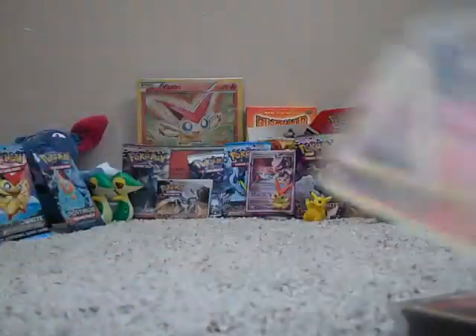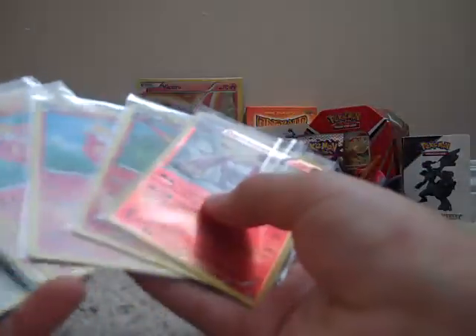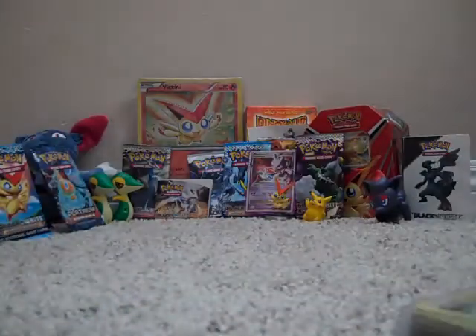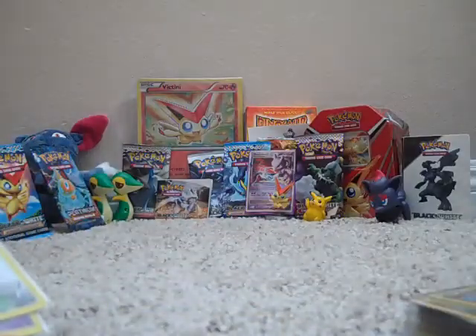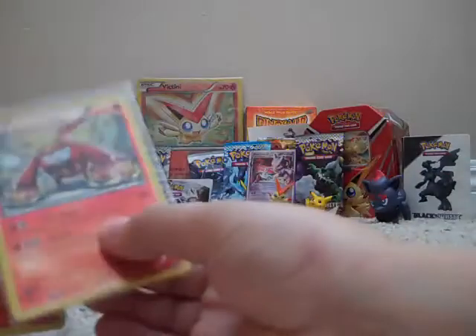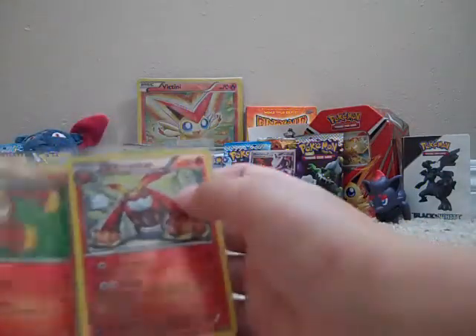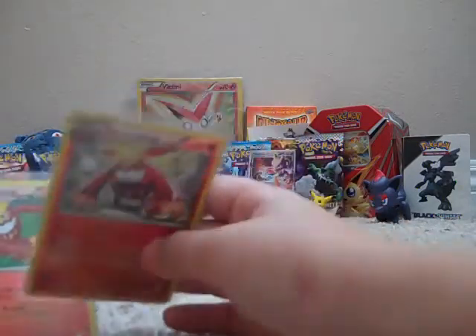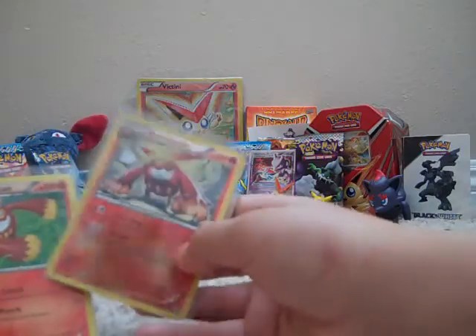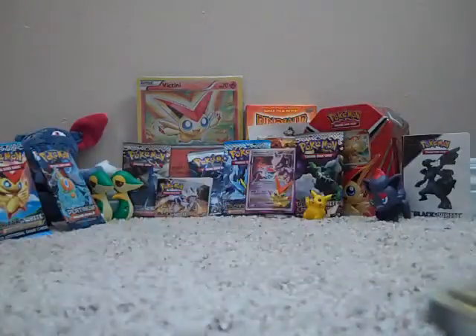One line of Pantsir, two lines of Darumaka — and one of these is the Black and White version because I think that one's better. In my opinion, the Black and White one is better because it has 20 more HP and its attack uses less energies. Even though it's not that great — it has four energies for 70, which isn't a good ratio — but I don't have another one, so whatever.